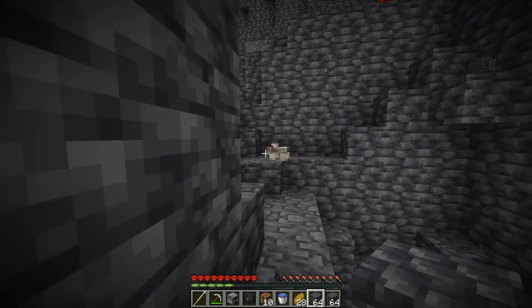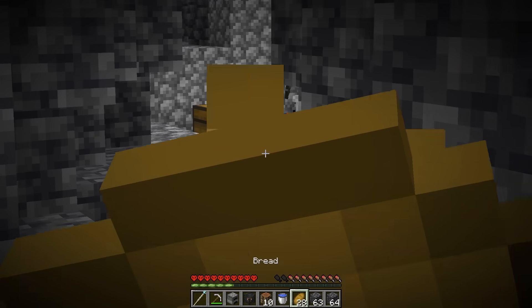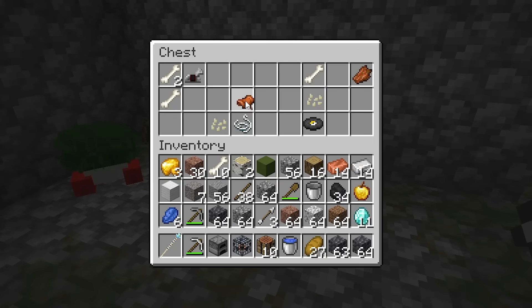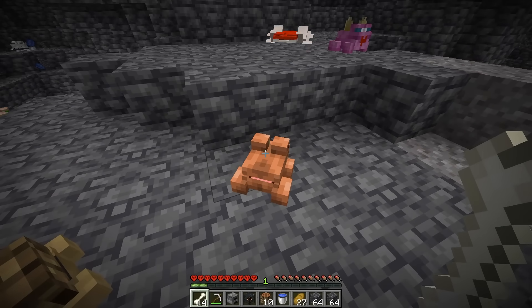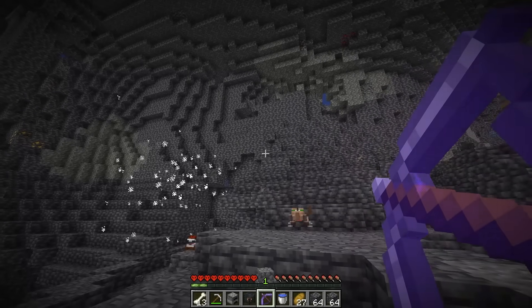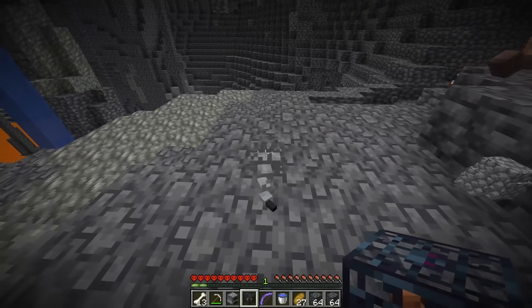After searching for a while we find a skeleton spawner. We grab bones and search multiple chests for a saddle — finally finding one. With the bone, I give it to a frog and get the skeleton frog, which gives us a skeleton bow with infinity and power enchantments. It shoots bones and arrows at enemies.